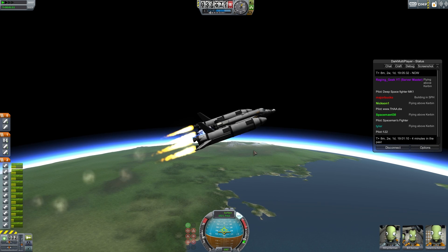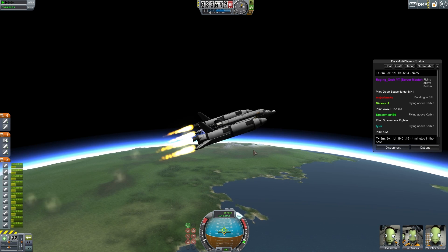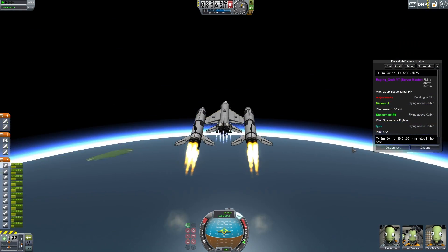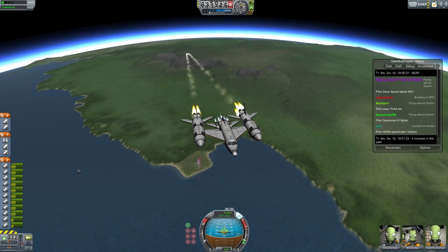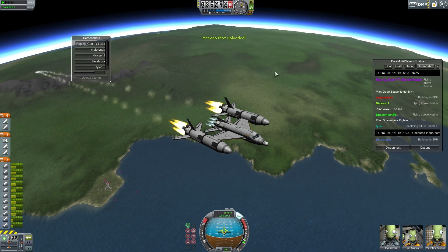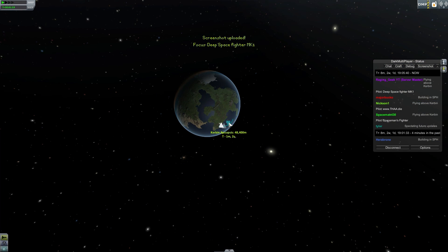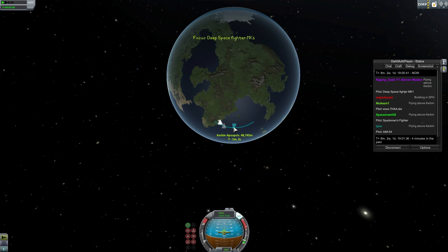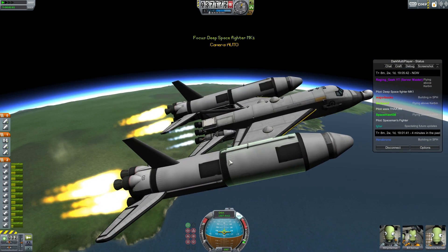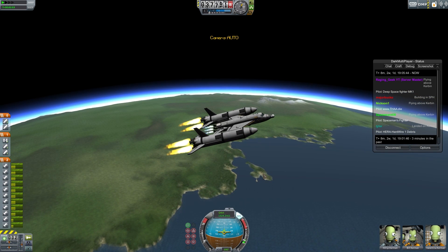I'll put the ECM in the cockpit — why not. I'll just use the offset tool, which is my little trick. This thing is amazing, I love it so much. Orbit is slowly climbing. This launch went without a hitch — I skipped the beginning part because it's kind of tedious and I didn't think people needed to see that.